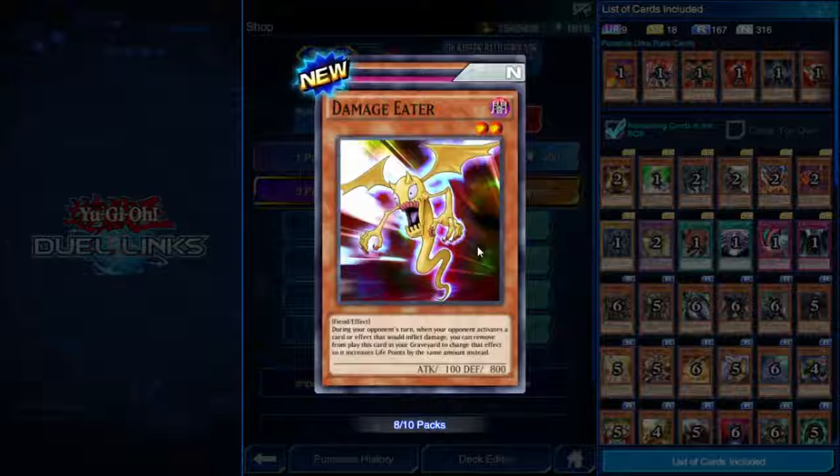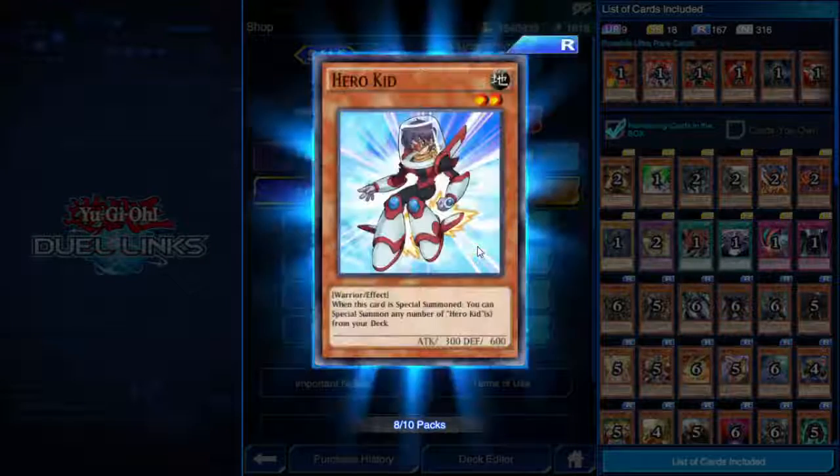Damage Eater — two star Fiend, 100 attack, 800 defense. During your opponent's turn, when your opponent activates a card or effect that would inflict damage, you can remove this card in your graveyard from play to change that effect so it increases your life points by the same amount instead. That can be good against that stall-burn deck going around with Lava Golem and Amazoness Swords Woman.